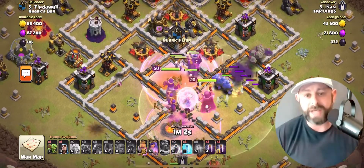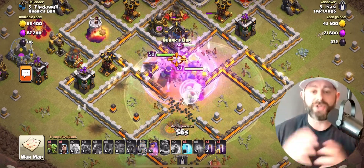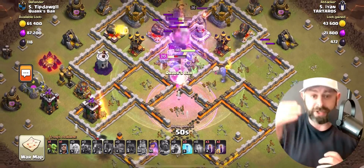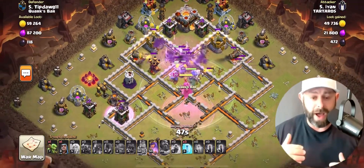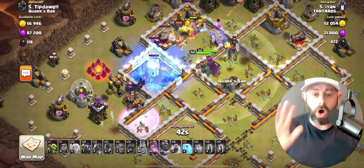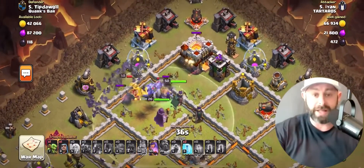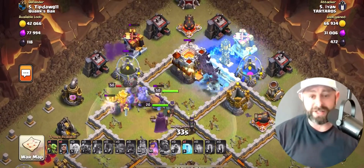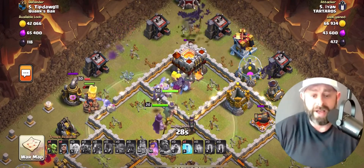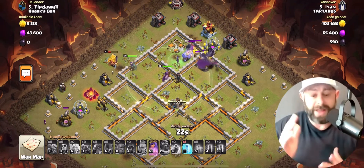I know that I'm a little excited about it, but this attack absolutely amazed me. The reason it worked was because you have so much damage in such a clustered area. You have the Pekkas out in front being targeted, the bowlers behind, the skellies coming in behind that with the witches. And then once all the central defenses are taken out, you do a bat sweep that comes around the backside. At this point, all the splash defenses are gone, everything is completely destroyed. He totally could have swagged those bat spells, but absolutely OP attack.